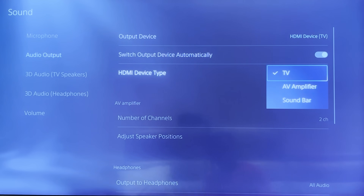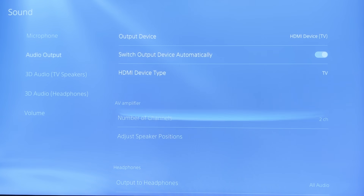Also make sure your HDMI device type is set to the right setting. You'll see there's TV, AV Amplifier, and Soundbar. Depending on what your output device is, set it accordingly.